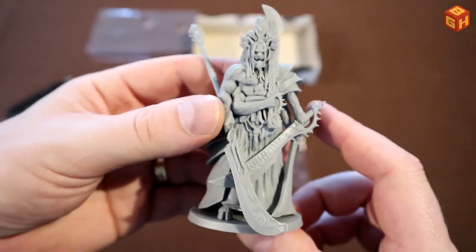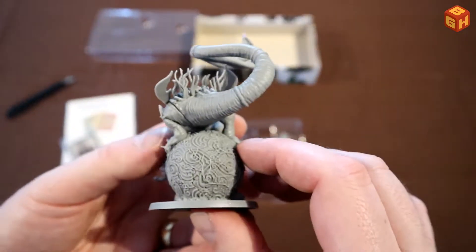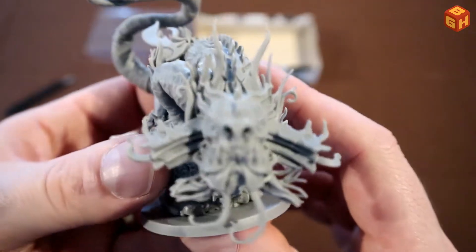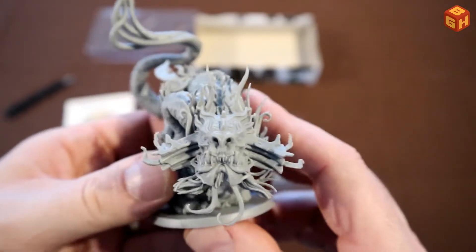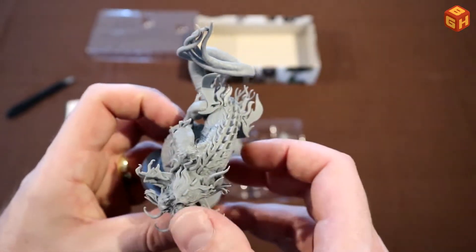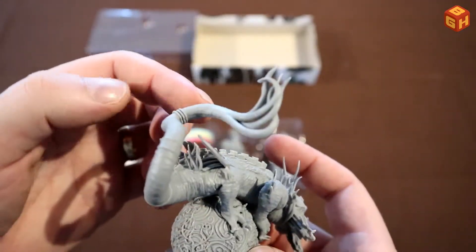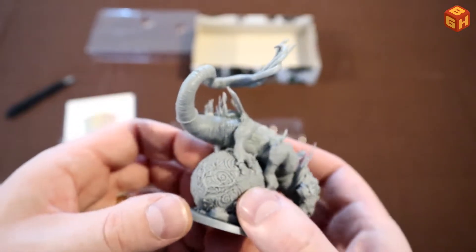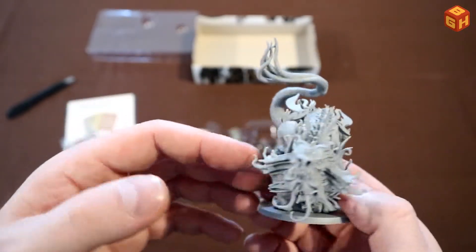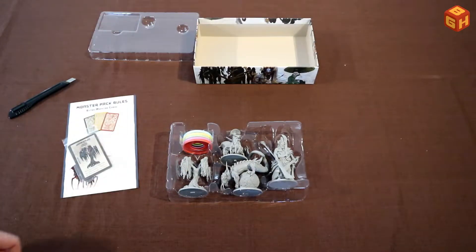That is a very detailed and big, nice-looking oni. And finally we have the fire dragon, who also has a dragon ball just like the dragon in the base game — so you've got two dragons. Look at that face — just look at that! Amazing. Big old dragon; look at all the detail on the skin and the scales, big tail here with these lashes. Really digging these sculpts. That's the four monsters — let's head on to the Rising Sun Daimyo Box.